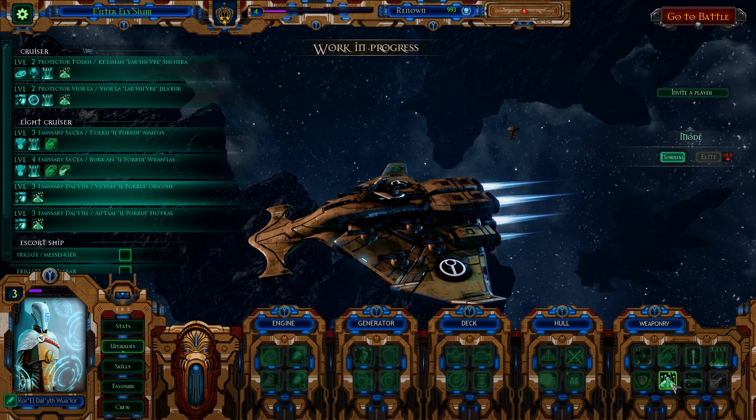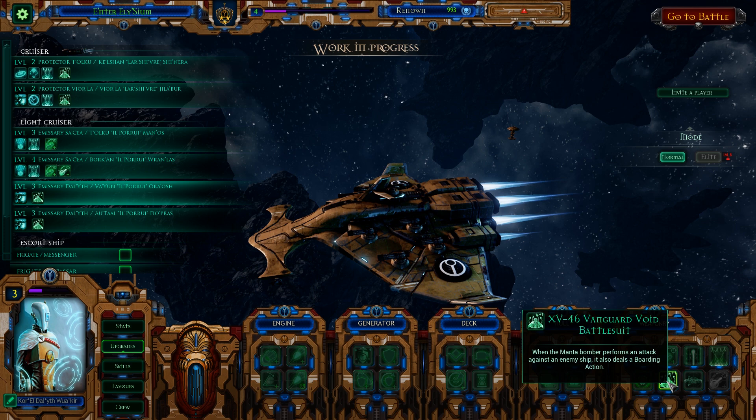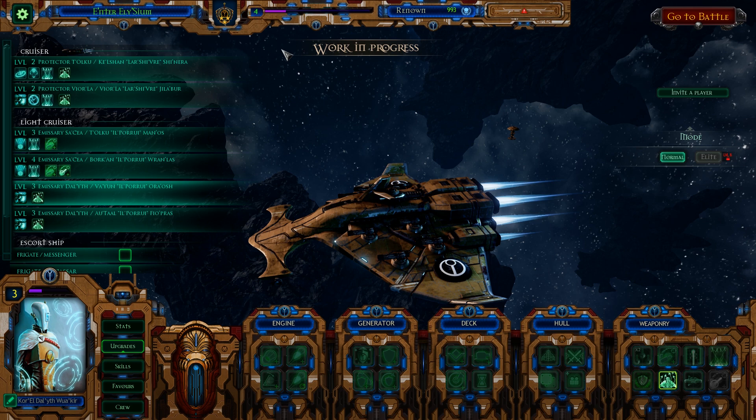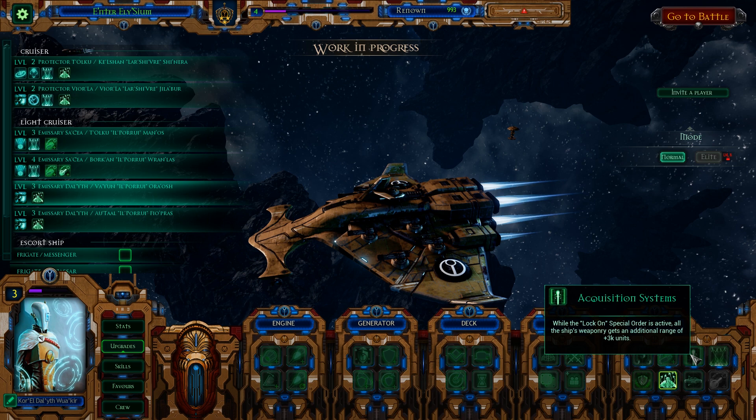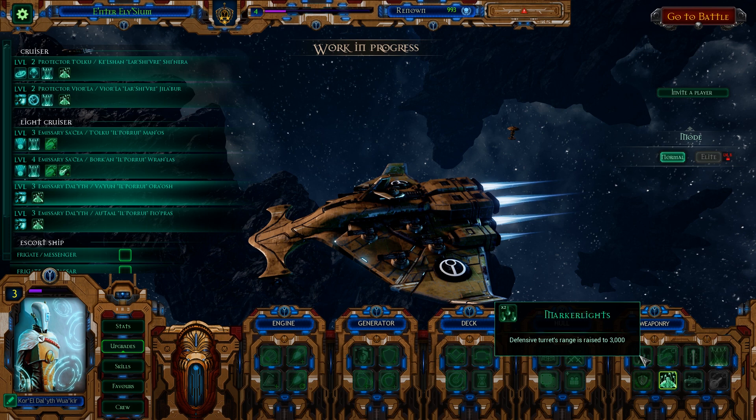Some of the upgrades the Tau get are really badass. One upgrade I've got on all ships with fighters: whenever they do a bombing action, they also do a boarding action for free, using the Vanguard void battlesuit. The idea is these battlesuits cling on to the bombers, get close, unleash the bombs, and the void suits jump through the hole in the ship — basically a free boarding action. That is a really powerful upgrade, even if Tau aren't great at boarding. Everyone is okay at boarding because all boarding does is let you roll a die. Defense turret range increased to 3,000 is also really powerful at taking down enemy fighter bombers and torpedoes — incredibly powerful.